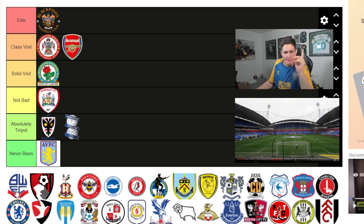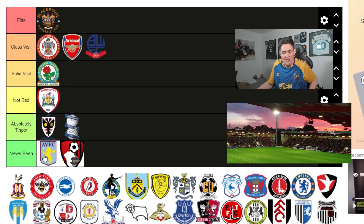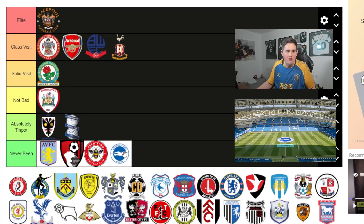Bolton Wanderers - I went there with my friend, we had something like 120 Jager bombs for £120. Bolton goes in the Class visit though - good ground, only downside being it's quite far from the town, but lots of cheap pubs and it was a great day out. Bradford is another one which goes up in Class visit. I like Bradford away - great pub, I think the Queen's Arms near the metro station. Really good chippy there too. Had some great days out, good stadium.